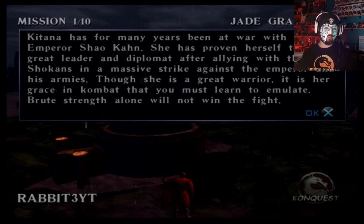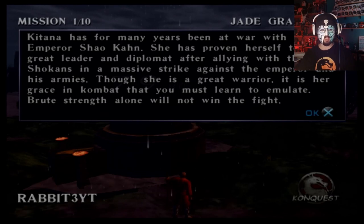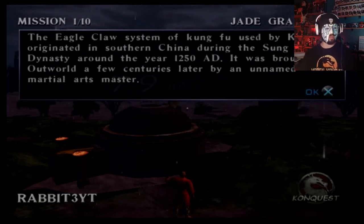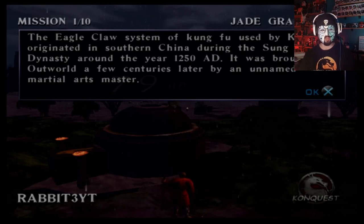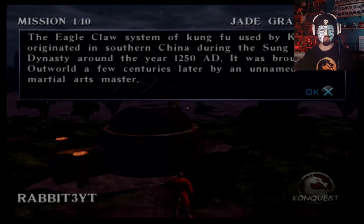Katana has for many years been at war with the Emperor Shao Kahn. She has proven herself to be a great leader and diplomat after allying with the Shokens in a massive strike against the Emperor and his armies. Though she is a great warrior, it is her grace in combat that you must learn to emulate. Brute strength alone will not win the fight. The Eagle Claw system of Kung Fu used by Katana originated in southern China during the Song Dynasty around the year 1250 AD. It was brought to Outworld a few centuries later by an unnamed martial arts master.